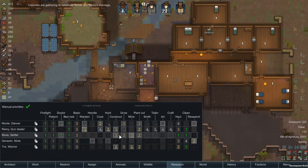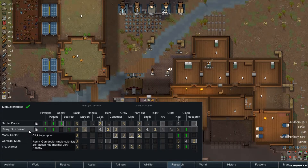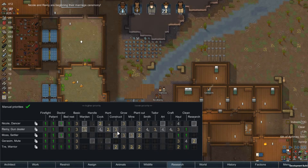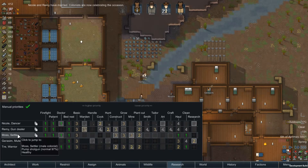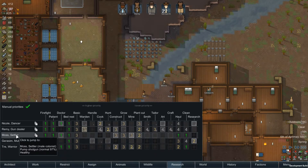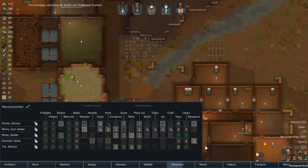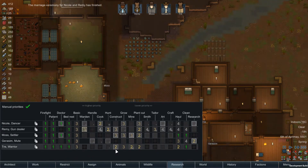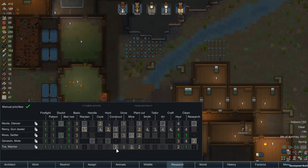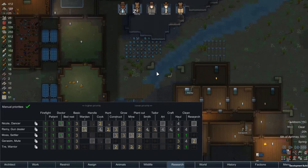Just wonder whether we should change some of these around a bit. Nicole, we just want growing and cooking — that's fine. Remy — hunting, constructing, plant cutting. I think we'll put that on four for him. Moss — cutting, hauling, cleaning — that sounds good, just doing that. Tray — I don't think we really need constructing, we can just leave it I suppose. Growing, mining — yeah I think we'll just leave that, looks okay.